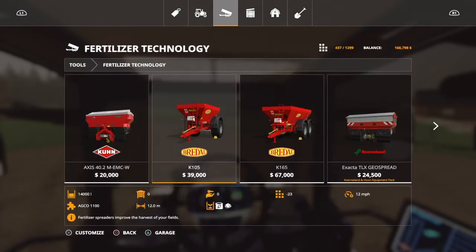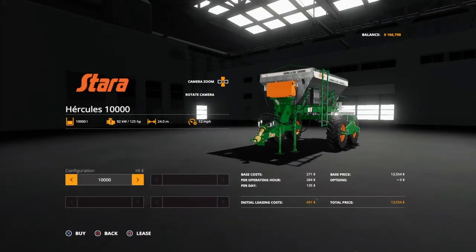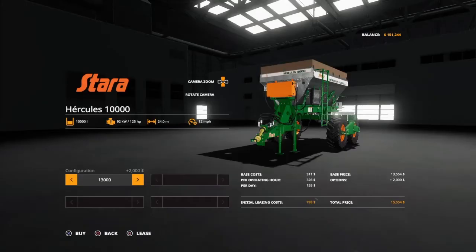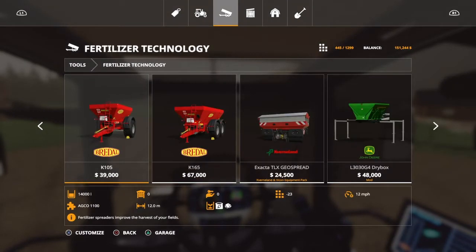Next thing we're going to need is a lime spreader. I've got a lot of different ones but this is my favorite — I know a lot of people like the red 20,000-liter one, but this one just handles better and doesn't get that wobble while driving. This is my go-to and we're going to buy it because it's cheap.